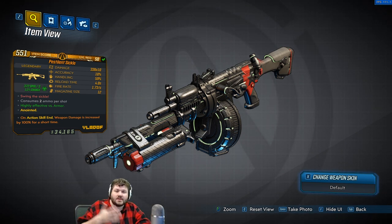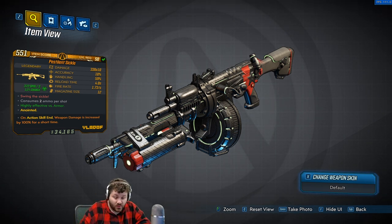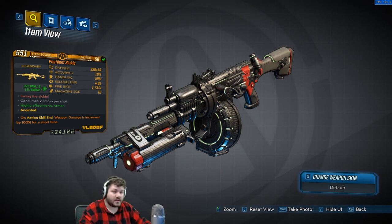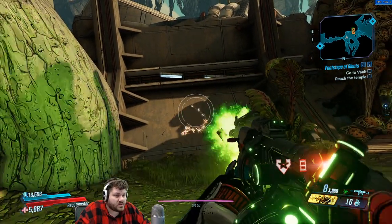This gun pulls ammunition from the assault rifle pool, so you can have a lot of it. It shoots like a shotgun, so it's basically a shotgun with an assault rifle ammo pool. And it shoots in the pattern of a sickle up on a wall, which we can show you here — you can literally see it shoots a sickle.